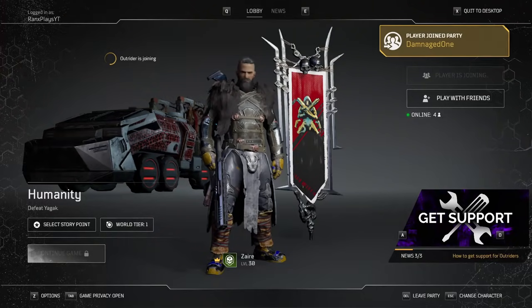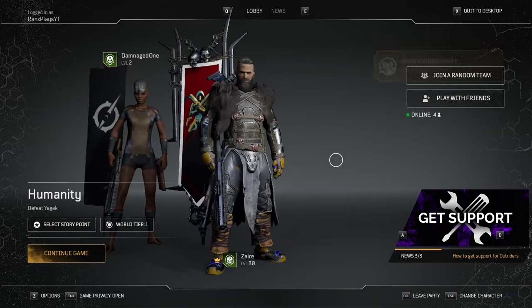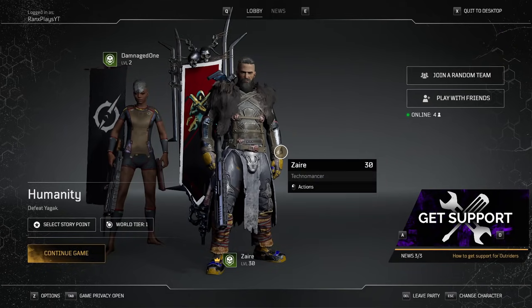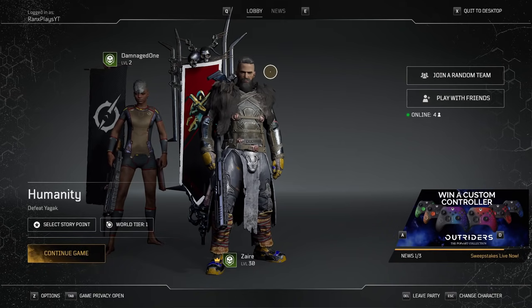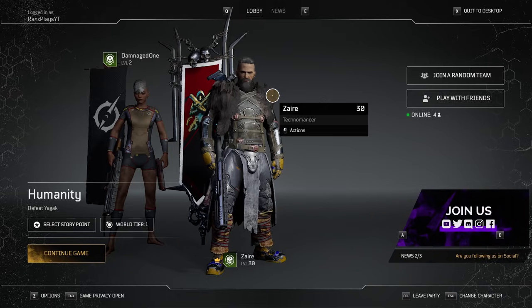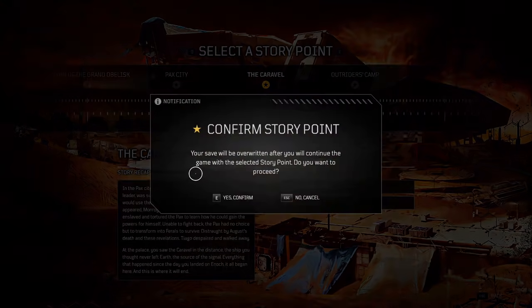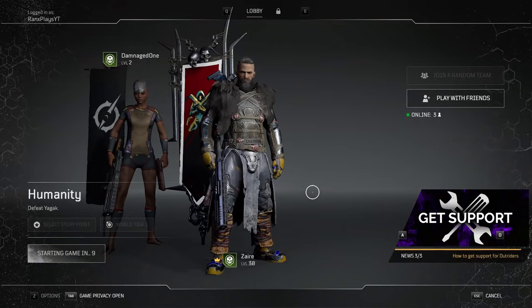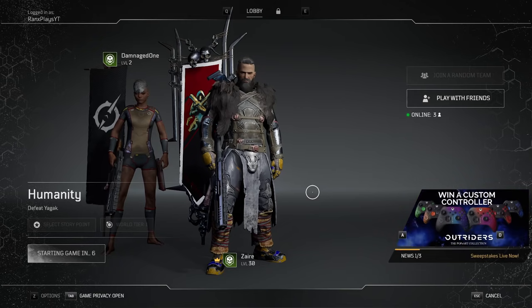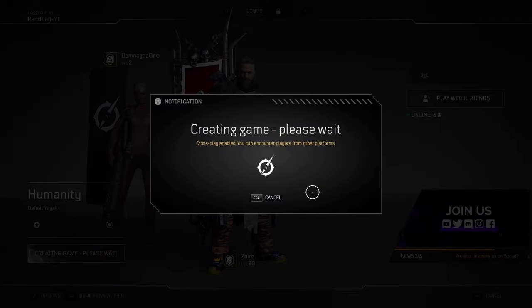First things first: the person going from level 1 to 30 wants to create the new character they want to play on, then skip the prologue. The person doing the boosting is going to be waiting in the lobby. Once the person being boosted has finished the prologue, they're going to join the booster's game. The host on the high-level character is going to select the story point called 'The Caravel' and then a second story point called 'Defeat Your Gag,' and load that checkpoint up.